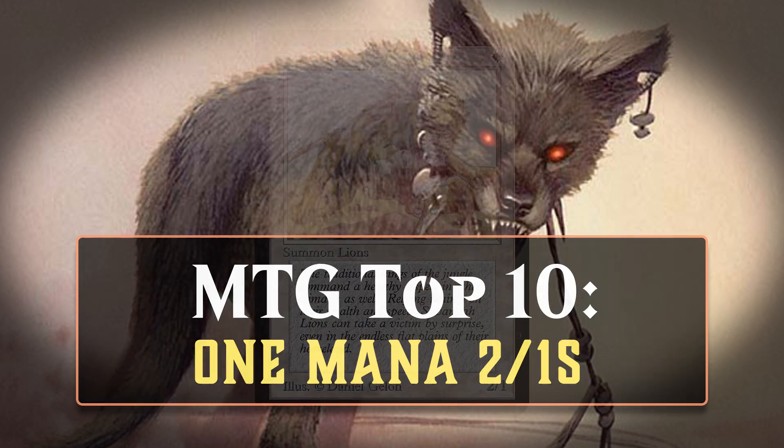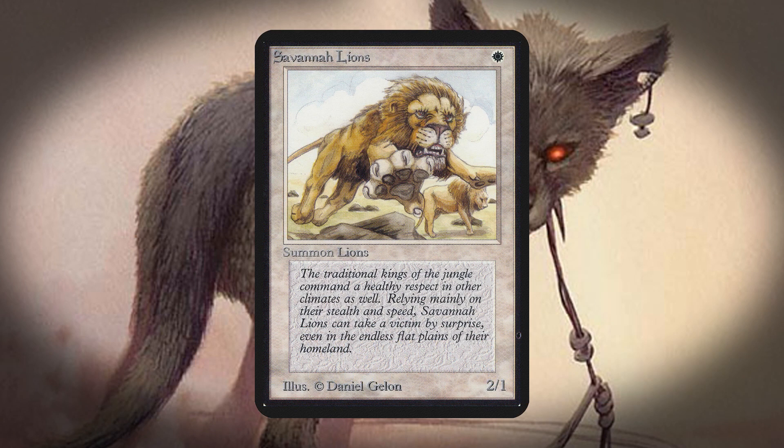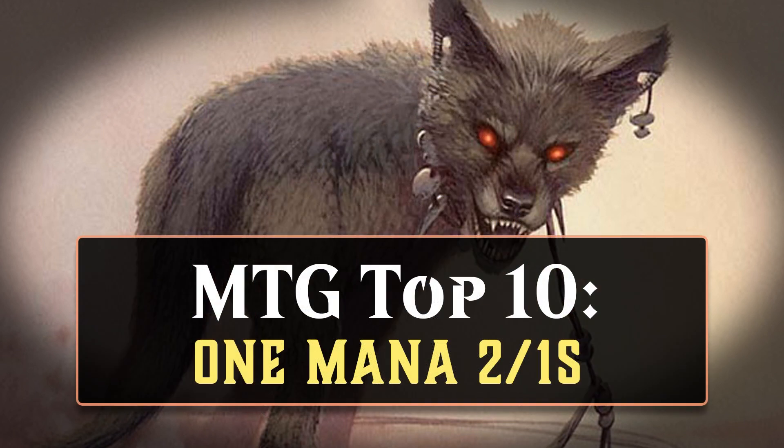These, of course, made their debut way back in Alpha when Savannah Lions was printed. And these days, there are 48 different cards that are 1-mana-2-1s. Creatures with this stat line tend to see play in aggro decks in standard formats at the very least, and overall 25 of the 48 1-mana-2-1s in this game have at least one point using my system — that's a pretty great rate. In this video, we'll take a look at the 10 that have left the biggest impact on competitive Magic.